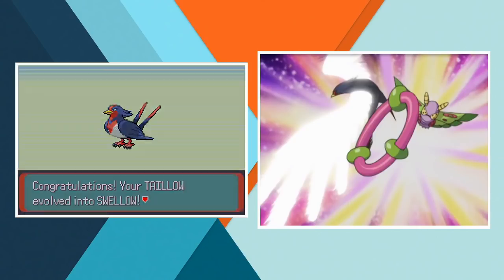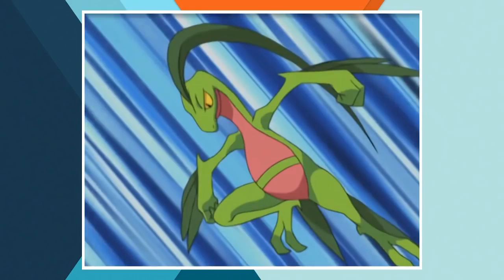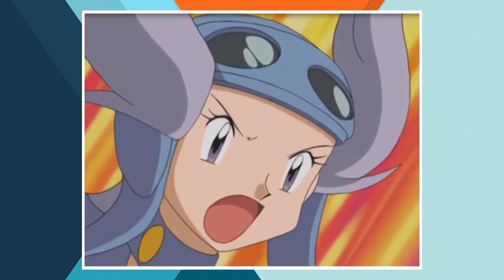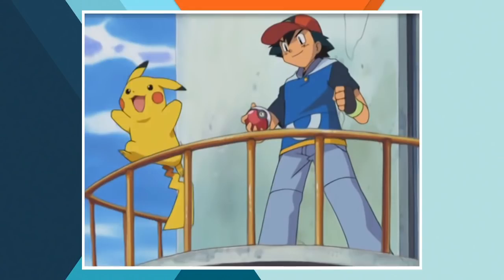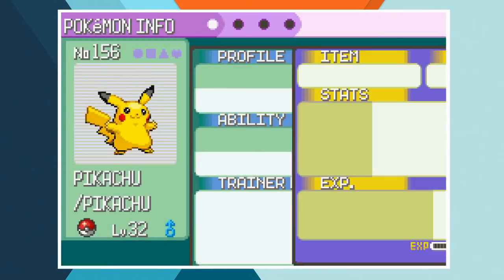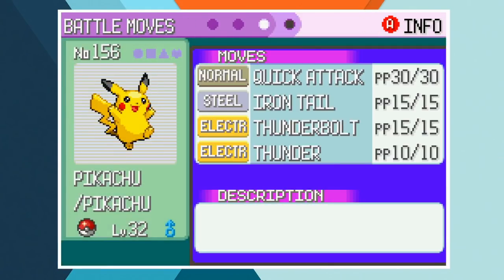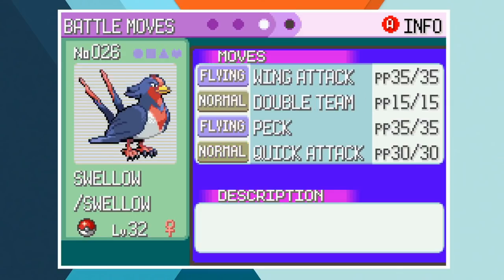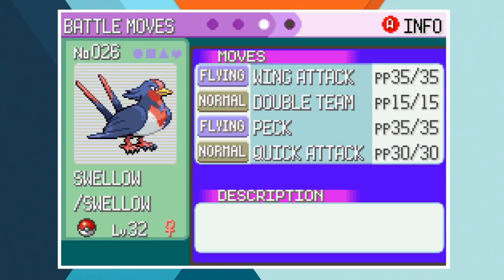In Fortree City, Ash faces off against Winona in a 3 on 3 matchup. Ash leads off with his Grovyle against the Flying-type gym leader because he loves to make things difficult for himself — and me. Luckily he also selects Pikachu and Swellow which will help out a lot. Pikachu, Grovyle and Swellow are all up to level 32, just a level shy of Winona's Ace. All of our movesets are anime accurate, although Swellow didn't use Double Team until the 7th Hoenn Gym battle so we can't use it just yet.